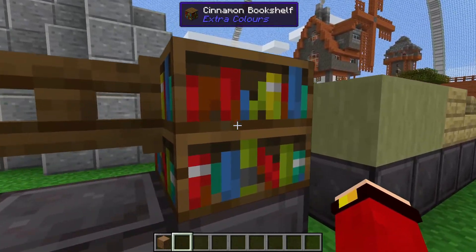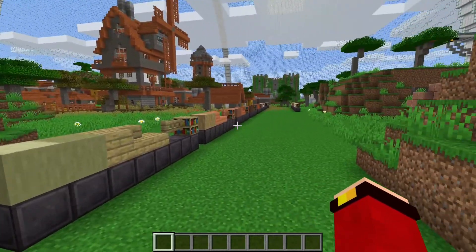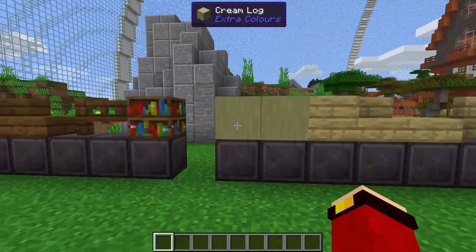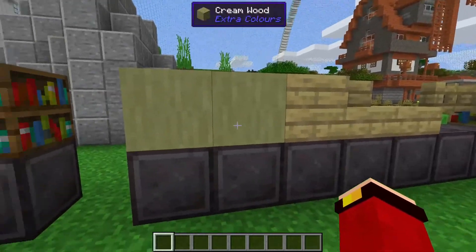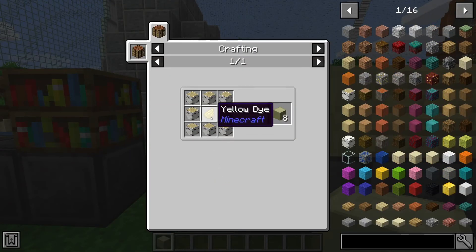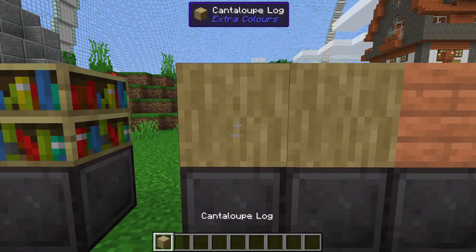All the rest of these new wood blocks have the exact same variants, so here we have the cream log — crafted with one yellow dye surrounded by birch wood. Here are all the other variants. Next up we have the cantaloupe log, which is crafted with one white dye surrounded by eight acacia logs, and here are all the variants.